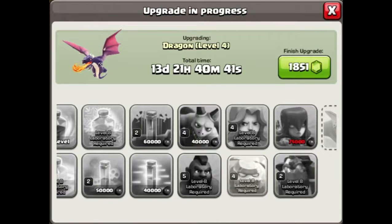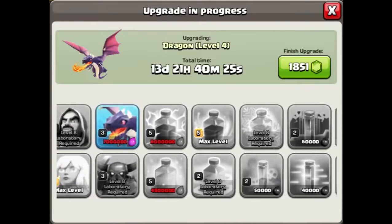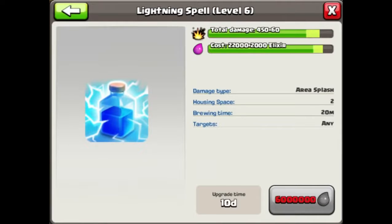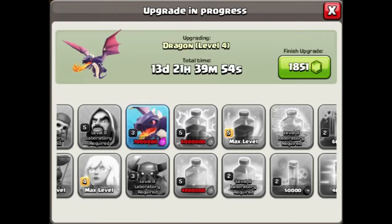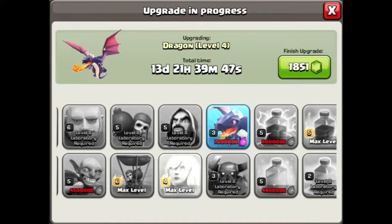While hogs, jump spell, and golems are being researched — that's roughly a month total — you can upgrade your Dark Barracks in tandem to unlock Witch and Lava Hound. Then upgrade your Heal Spell to level 6; if you plan to use hog riders heavily or run valkyries, Heal is very important and heals everything effectively.